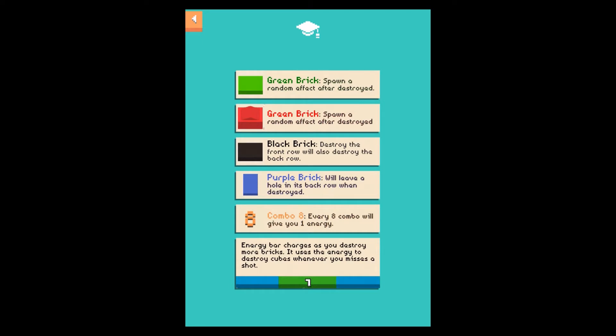Excuse their English — there's a little mistake because this is obviously a red brick but it has the same description as another, so I'm not sure what's going to happen. The black brick destroys the front row and will also destroy the back row. The purple brick will leave a hole in its back row when destroyed. Every eight combos will give you one energy. The energy bar charges as you destroy more bricks and uses that energy to destroy cubes whenever you miss a shot.